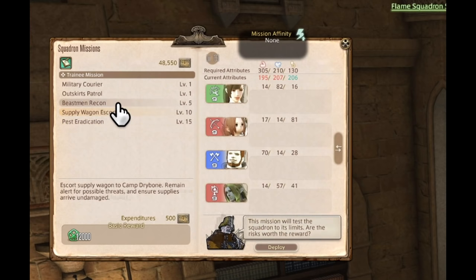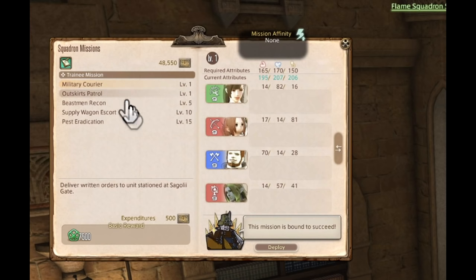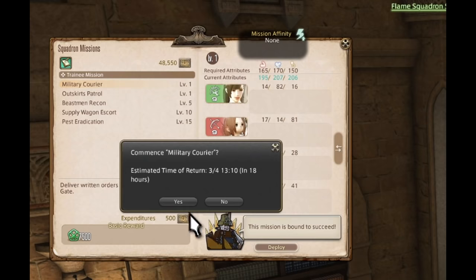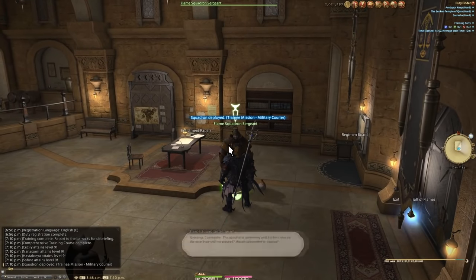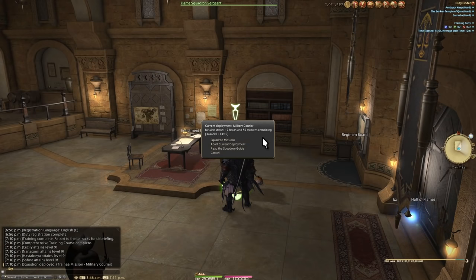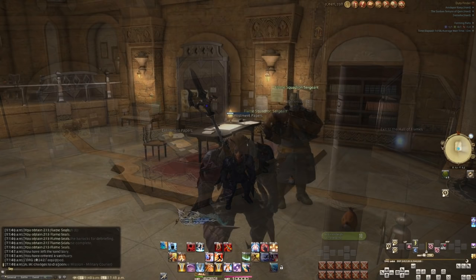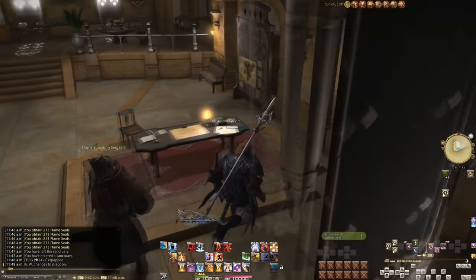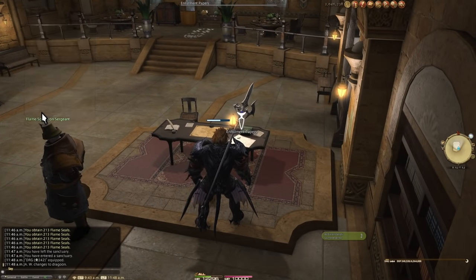You can't do a higher level mission than the highest level squad member you send out, so to start this will be no worry. At worst, only one stat will be below the minimum and you will have a high chance of success. So send them off and come back in... 18 hours. Real missions are actually 18 hours long — highland exploration, just like retainers. So go do stuff, complete more challenge logs, and potentially get more squad members.